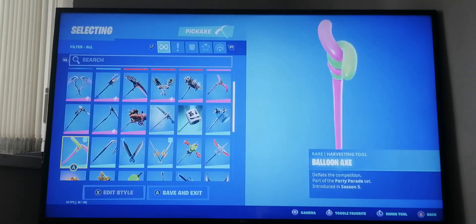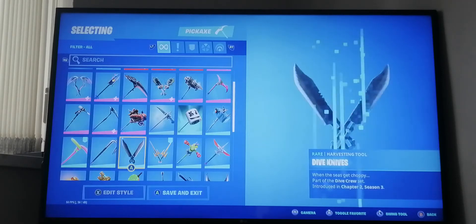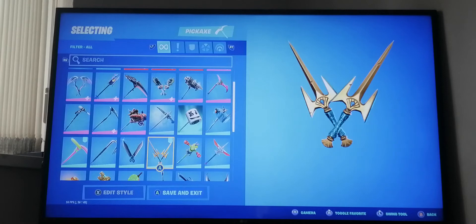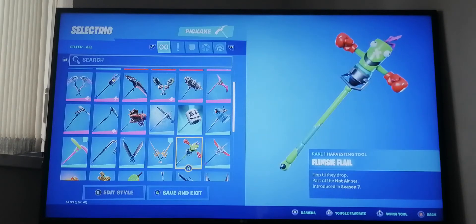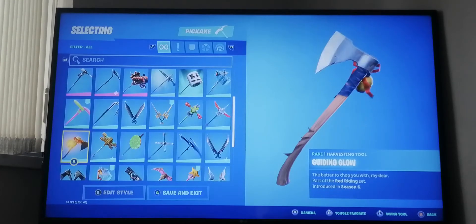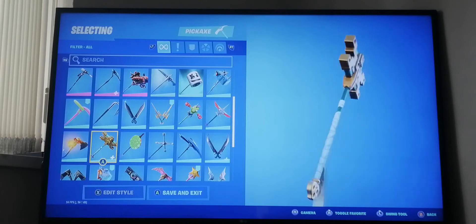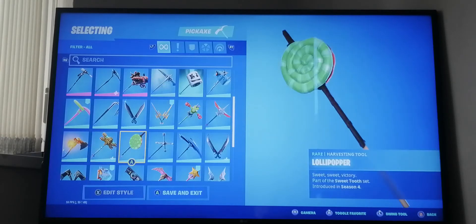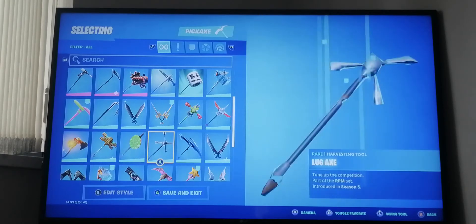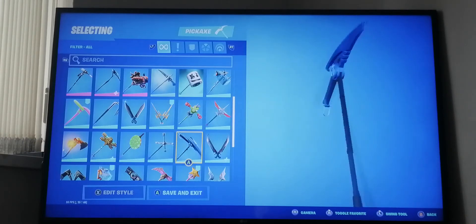We've got this ice axe from season seven, Balloon Axe from season five, Crowbar from season five, Dive Nice from last season, Fish Stick's pickaxe, Atlantean Fishy from last season, Flimsy from season seven, and Gale Force from season four. Then there's Fable's pickaxe from season six and Log Pick from season eight which is actually reactive.